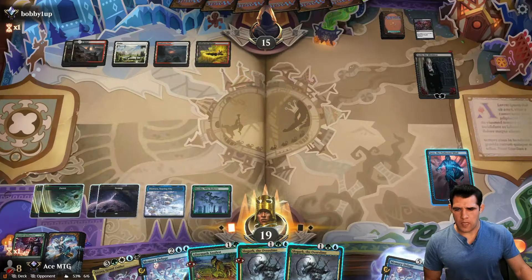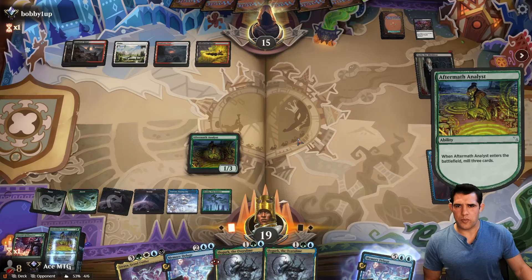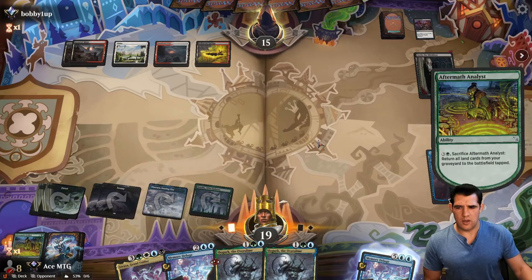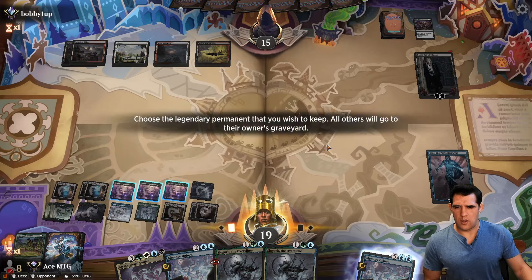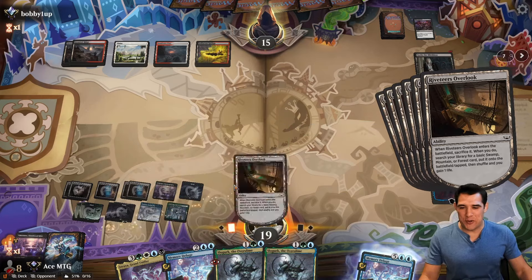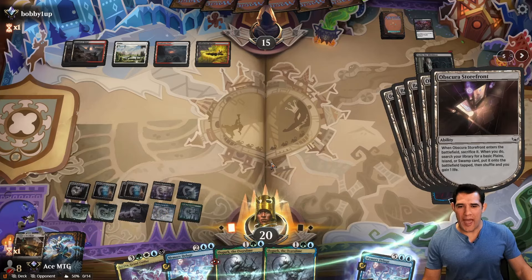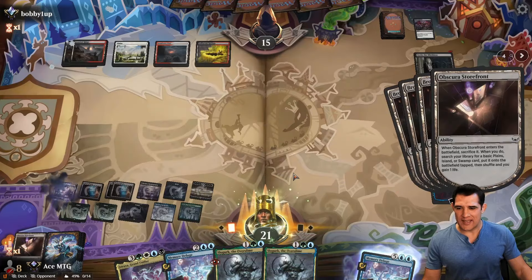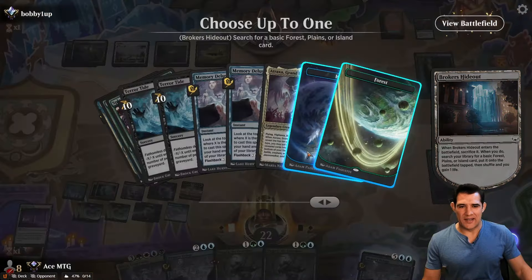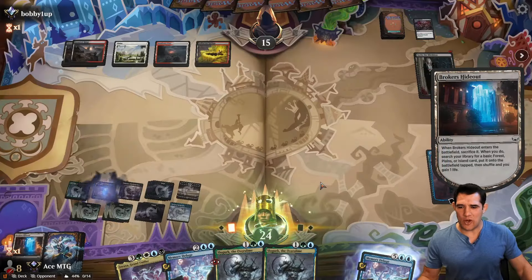We get a Slogurt anyway. Oh man, this is so huge! I gotta admit, that is pretty fun — pretty cool to just get all that going off. Do we just run out of basics in the deck? I think we might. Yeah, I think that was our last basic right there.